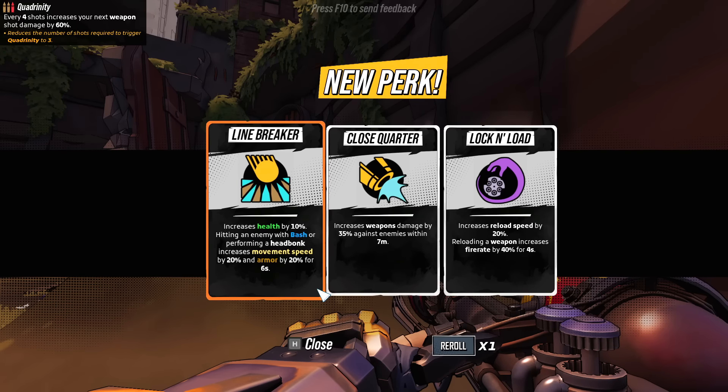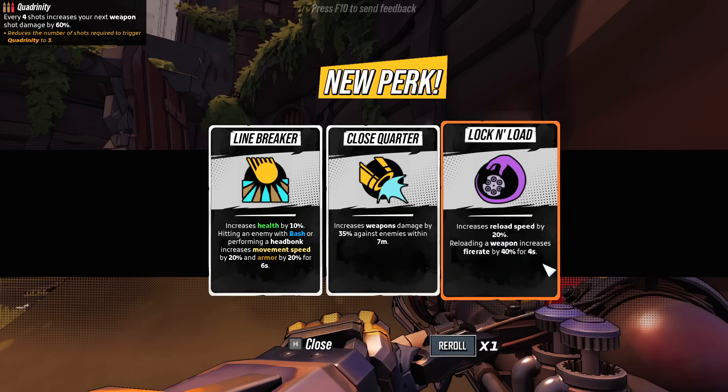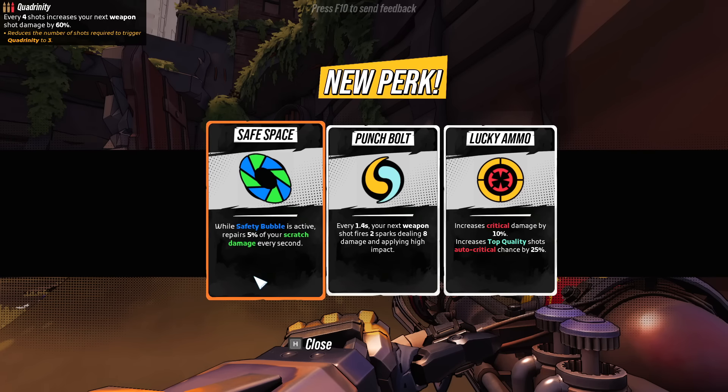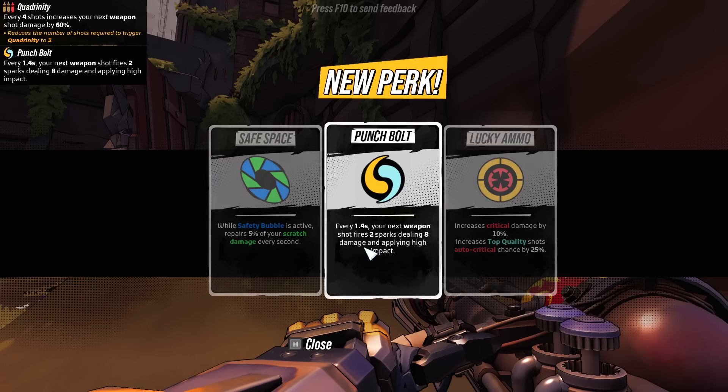We've got a new perk. Line Breaker increases your health by 10% when you hit somebody with a bash or a head bonk — you can bounce on people's heads like Mario in this game. We can also get 35% weapon damage at point blank, or lock and load for 20% reload speed with fire rate going up by 40% per second every time we reload. Let's see if we can pick up something elemental. Your next weapon shot fires two sparks dealing eight damage and doing high impact — I'll try it.